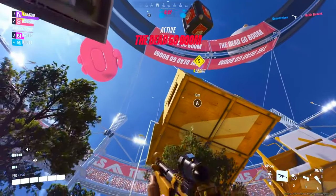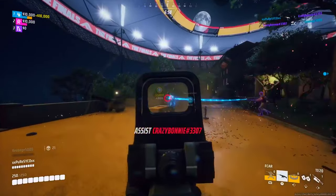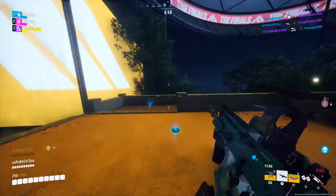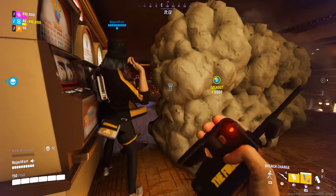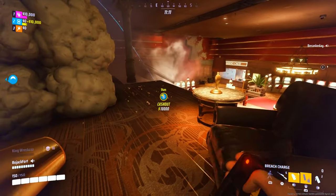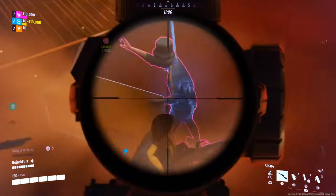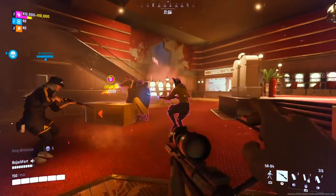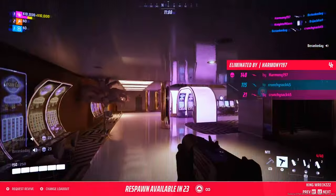There is a very interesting bug in the game where if you have a riot shield equipped and you are stealing the cashout — whether you are standing or crouching — and enemies are on your left side, your riot shield is going to be completely invisible, allowing you to steal cashouts that you would never be able to steal without it.